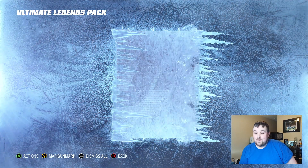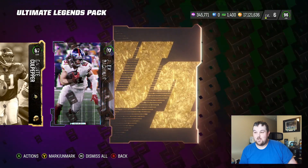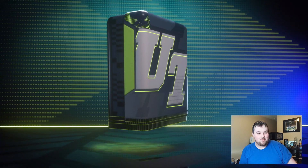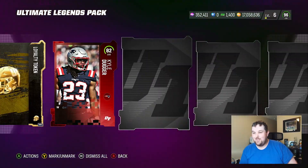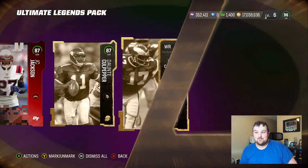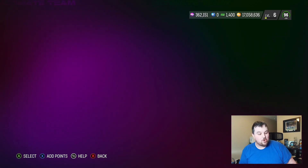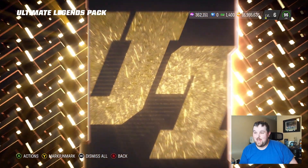Maybe we get one more decent pull before we slide on over to varieties. We'll find out here soon. 87. And final Ultimate Legend here — 92. We'll keep the fridge. I think we're just going to open up all of them at this point. There's only four left, we're just going to do it. All the Ultimate Legend packs, let's go. Loyalty token. Last two are Ultimate Legends — 87 and 98. 87 again. Not great, definitely not great packs. But it's fine — no matter what, we're going to be happy with what we get.